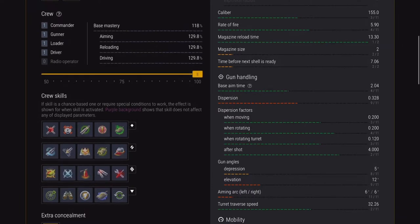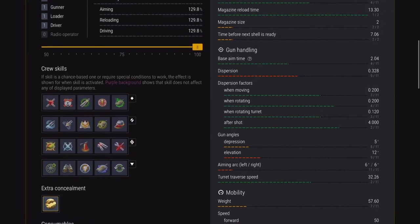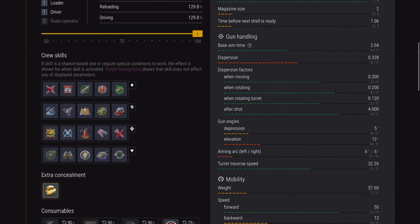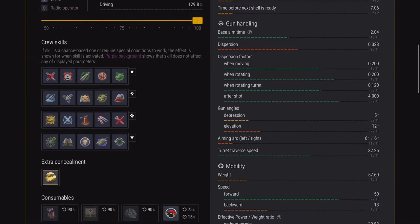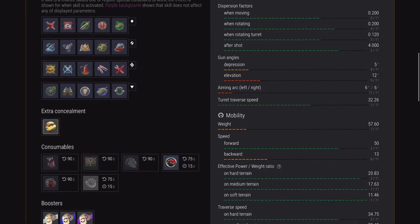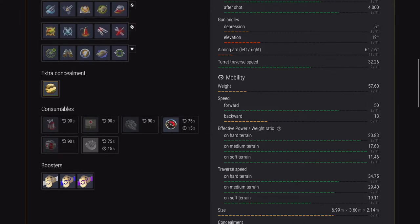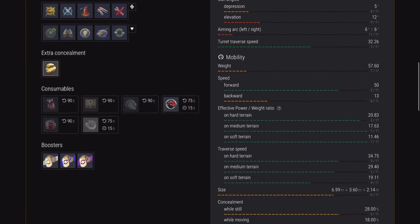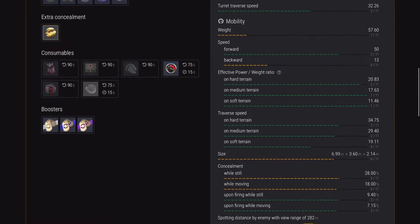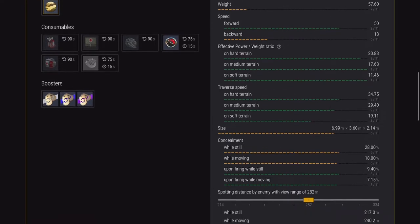Rate of fire is actually not too bad for an autoloader — just shy of six seconds per shell and just shy of 13.5 seconds for the entire magazine. Aim time is just over two seconds. Gun depression is pants at five degrees, but elevation is not too bad at 12 degrees. This thing moves quickly — 50 kilometres per hour forwards, 13 going backwards.